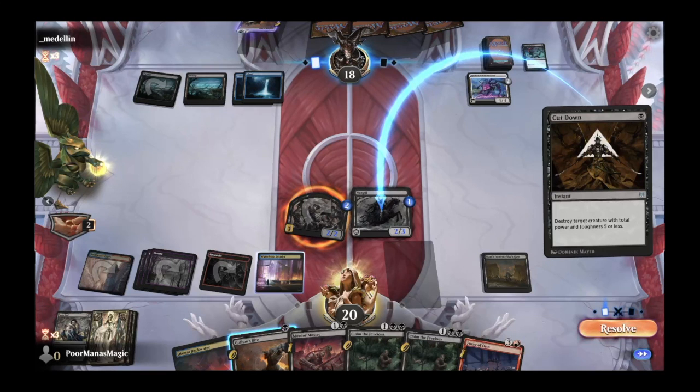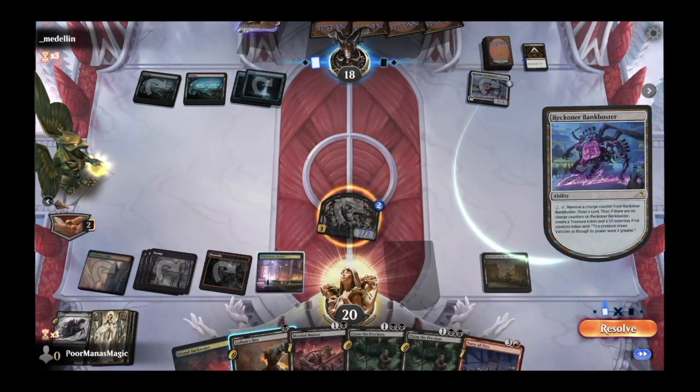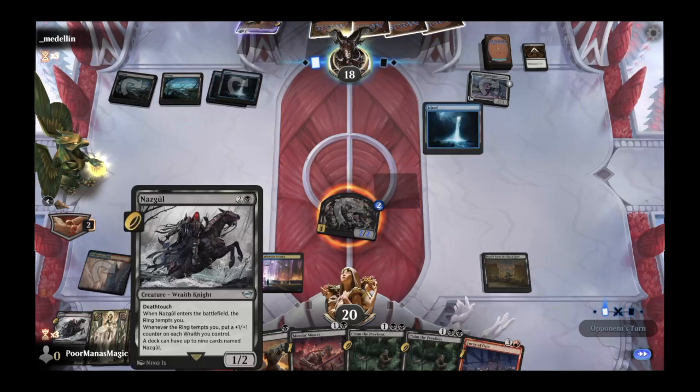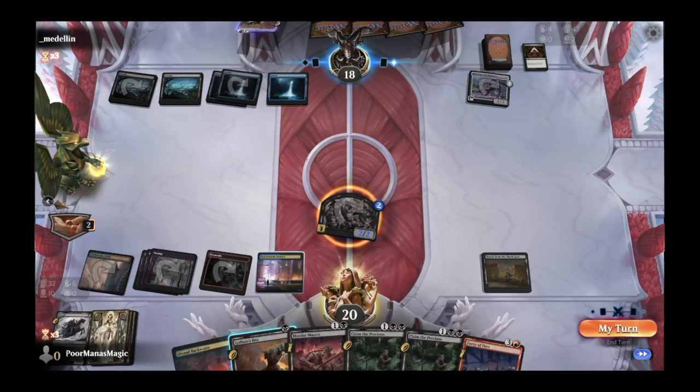Cut Down on the Nazgul — so short-lived. But they're Wraiths; they can't really die. I'm surprised there isn't some sort of recursion with the Nazgul. Maybe there'd be an interesting way to bring them all back with Agadeem's or another Liliana's something or other.